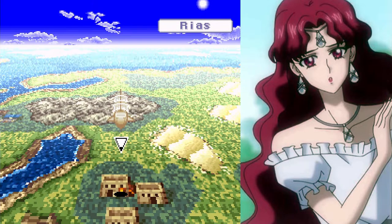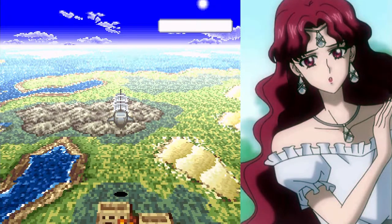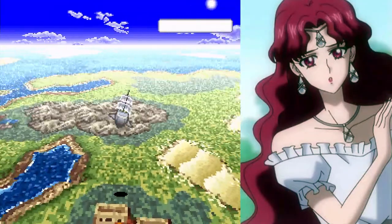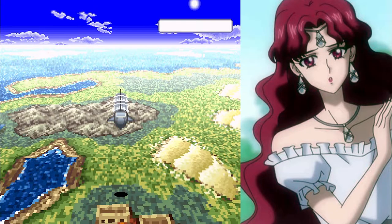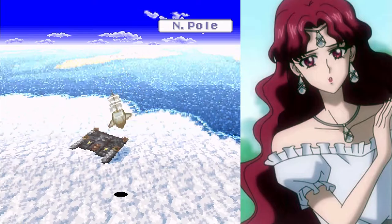All right, so here we go. We now have access to the entire world — we could go anywhere right now. Controls are pretty basic: move forward, backward, and use left and right to steer. The North Pole is where we want to go, and that's northwest of where we are right now, which is Rias. So we're going to head straight there.